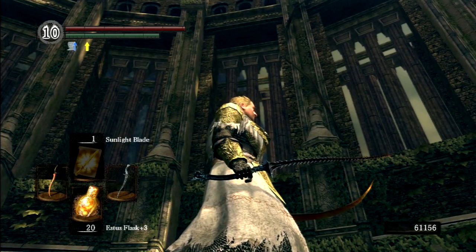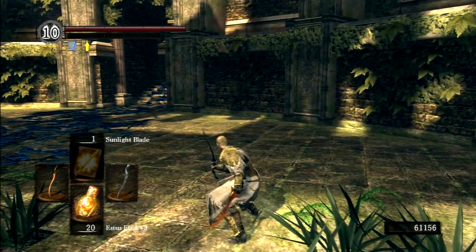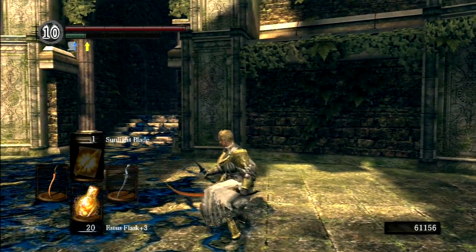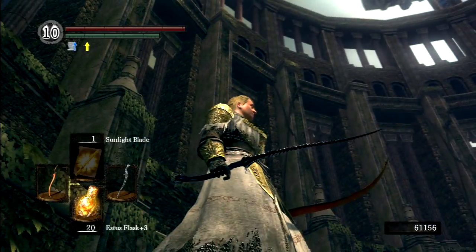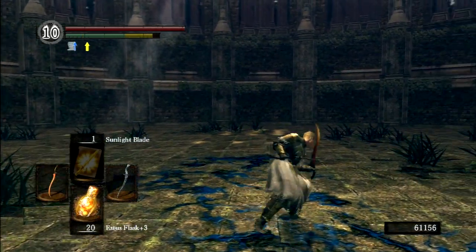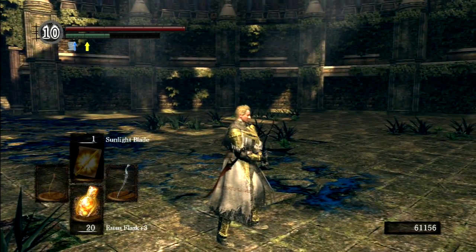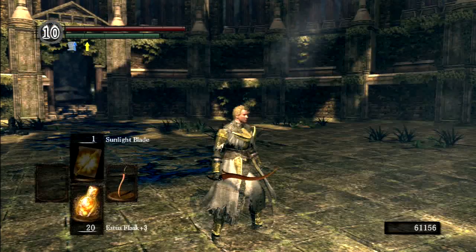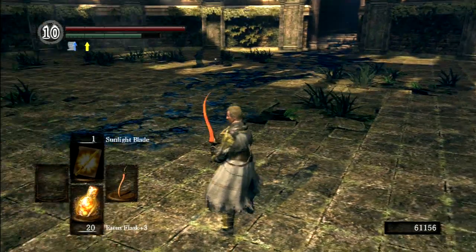The Gold Tracer was the first weapon in the Souls series that had a unique off-hand move set, which I won't be using because the main-hand move set is a little bit better. The reason it has an off-hand move set is that you're actually meant to use the Dark Silver Tracer in your main hand. The Dark Silver Tracer is the single best weapon for backstabs in the game — it has a ridiculous crit modifier. Its strong attacks, not its normal attacks, will inflict toxin buildup. Really interesting.